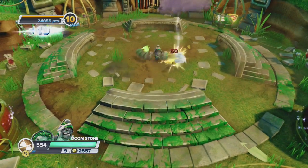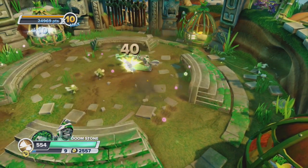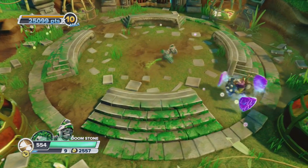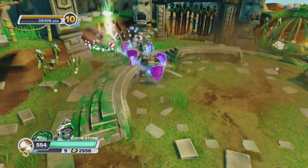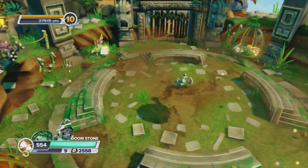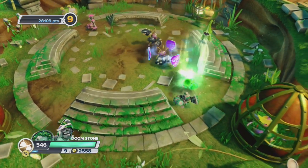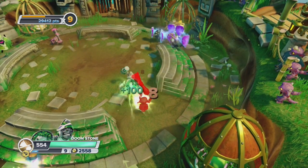Now let me show the reflecting of projectiles. As you can see, I block it and the projectile goes right back at the enemy, which is really cool. It'd be really good against any Skylander that shoots ranged stuff.